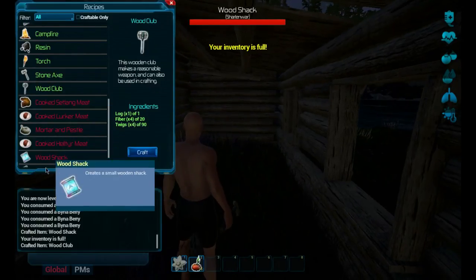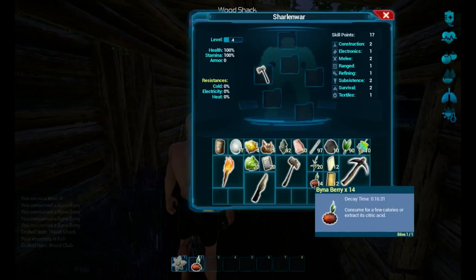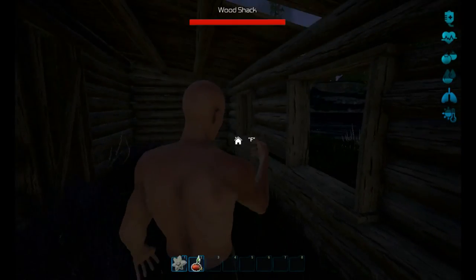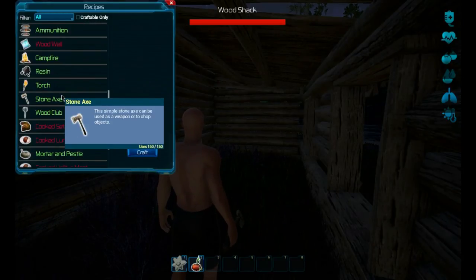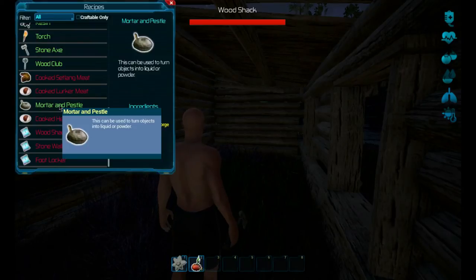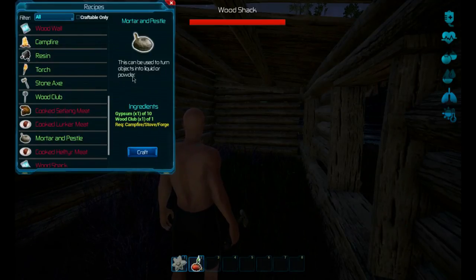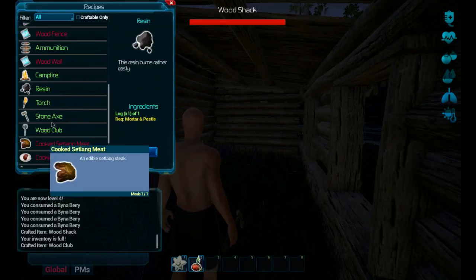We need to make a wood club. Inventory is full - if we move stuff like this we'll have spots. Going through crafting - mortar and pestle requires a campfire, stove, and forge to turn objects into liquid. That's why you need the mortar and pestle - you make resin out of logs.